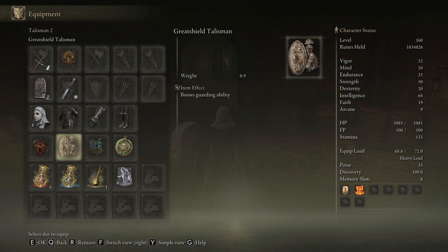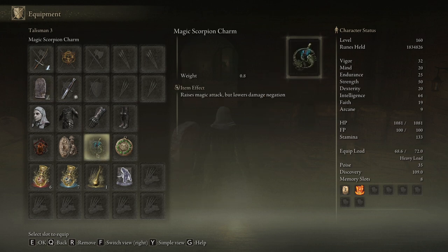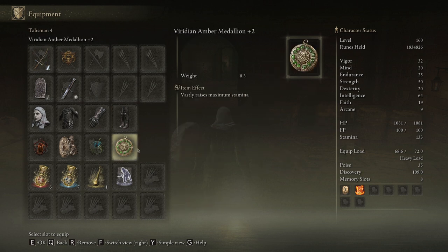Then we have the Great Shield Talisman, which boosts our guard boost — we're currently at 89. We have the Magic Scorpion Charm because this build does magic damage, so it boosts magic damage. I constantly run out of stamina with this build so I'm running a stamina talisman, but you could swap that out with whatever you prefer.